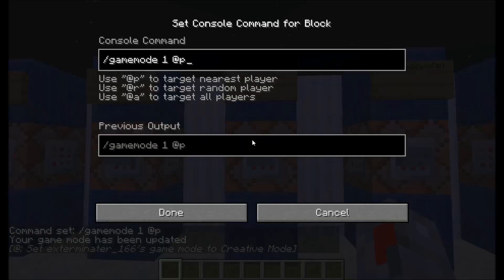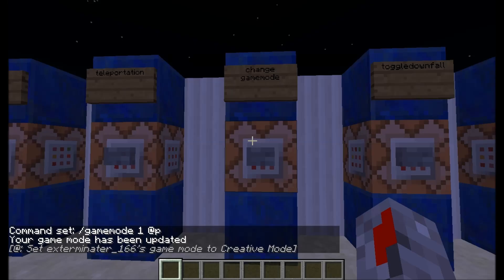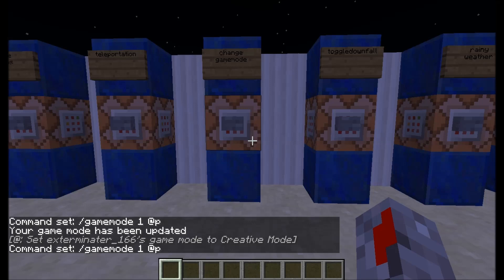And then we've got change game mode. This will set my game mode. Slash gamemode: 1 is creative, 0 is survival, and 2 is adventure mode. The specifier for who it targets goes at the end of the command.